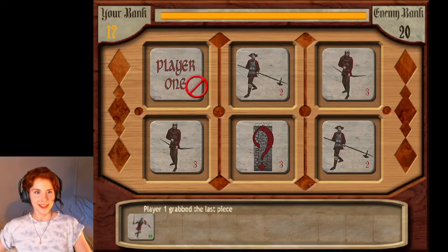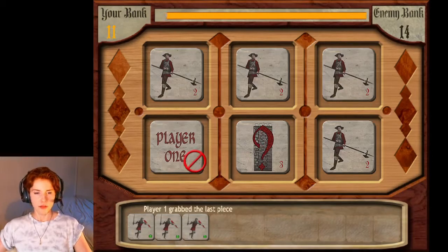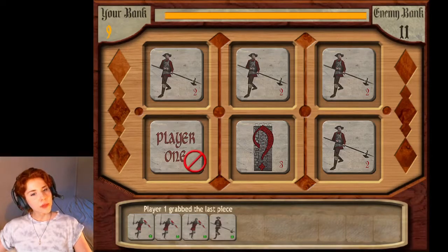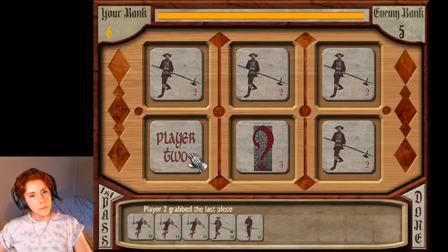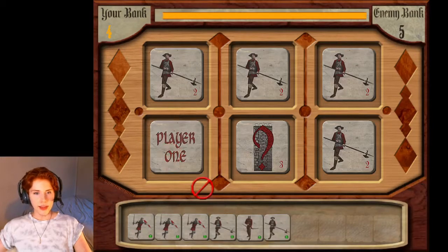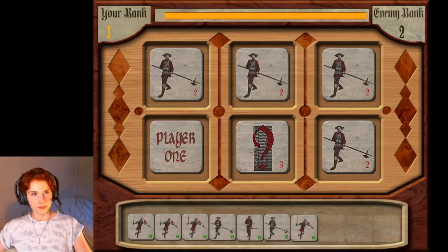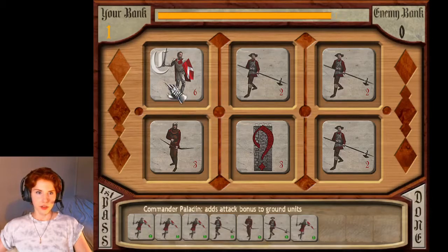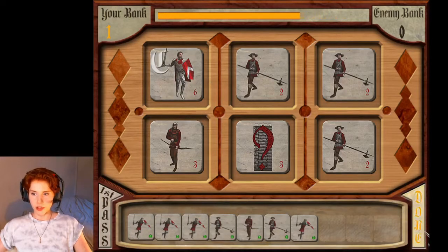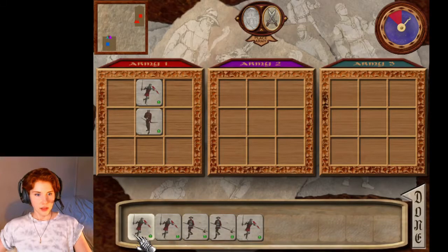Destroy all enemy forces — have at you, my friend. Oh, we should have got an archer. Do we get two pikemen or do we get an assortment? The bank does carry over — oh look, that's a paladin! Anyway, we're actually done because we're out of coinage.